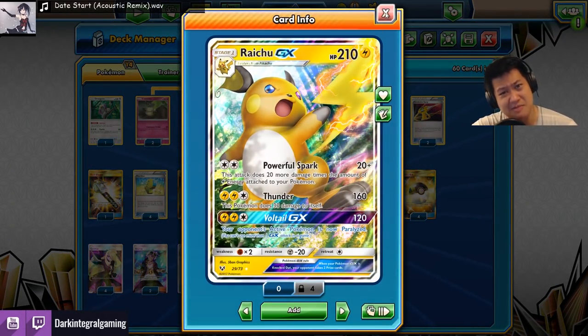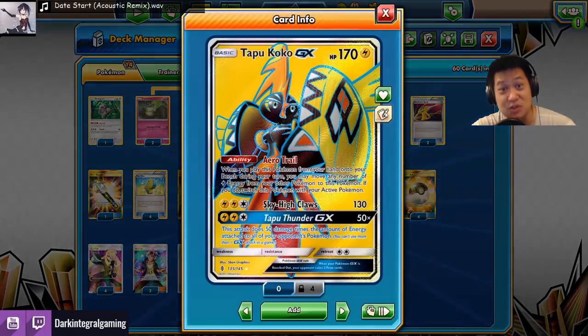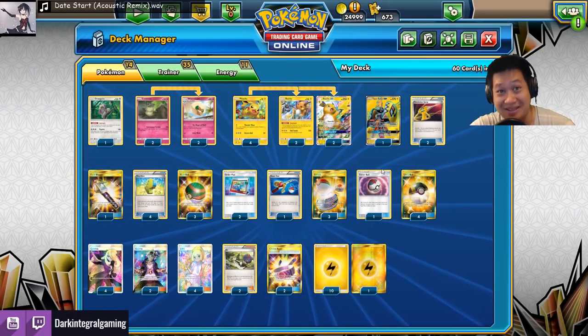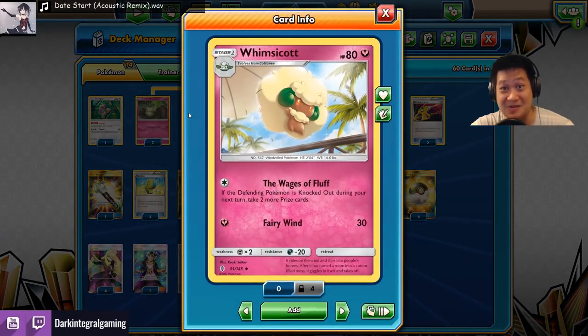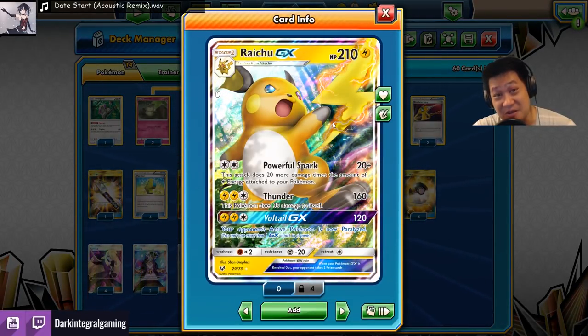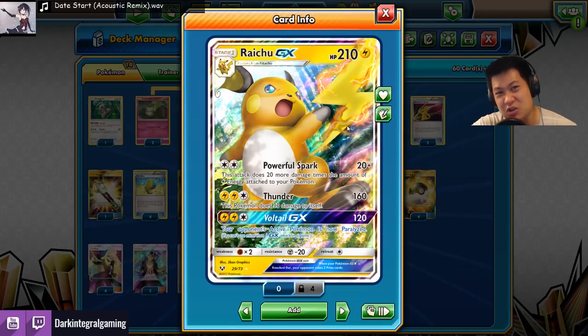You cannot use Max Elixir on a Raichu, but it starts off as a Pikachu, so you'll have a Pikachu somewhere. If not, you'll be able to take those energies and get Tapu Koko. This is the deck built for it. Before we get to the matches, I have to say: this is a gimmick deck, a demo deck. It doesn't work as consistently as you want. It does work for a few matches, but even without the Whimsicott combo, this is still a pretty good Raichu combo.